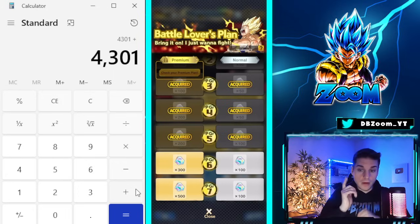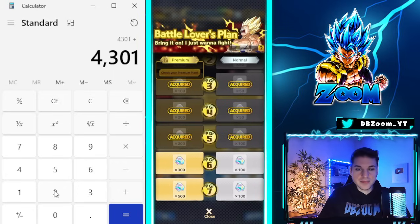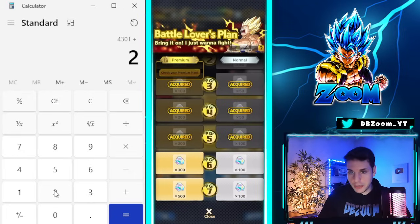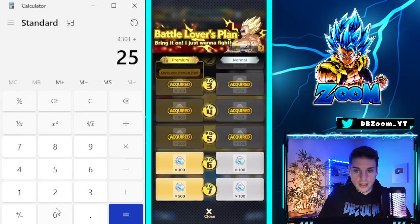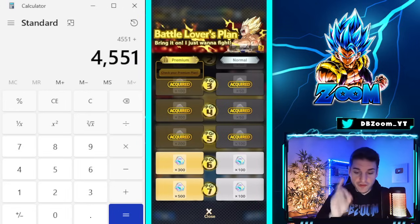We also have brand new story mode. I haven't played it yet — I'm dying to catch up — but on average it's anywhere from 200 to 250 crystals. Let's round it up to 250, putting us at 4,551.